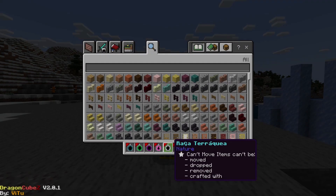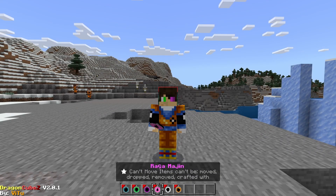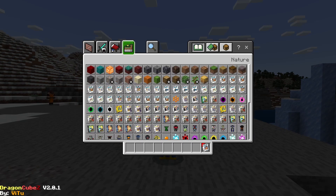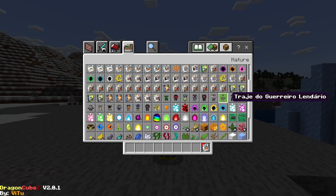First, we can choose our race. Race chosen. So you can do all of the sagas — it has a story mode where you can do each Dragon Ball saga that there has ever been, which is pretty cool.